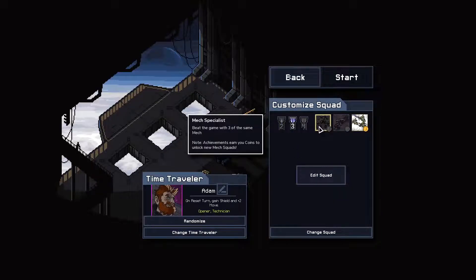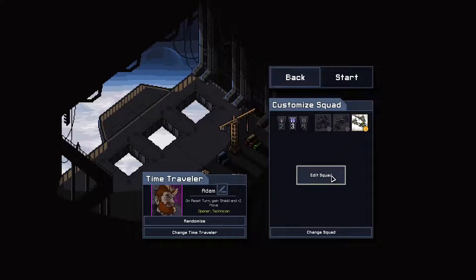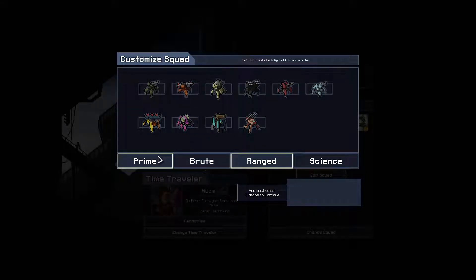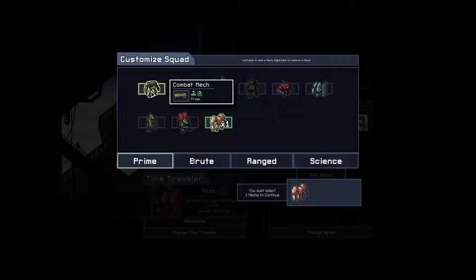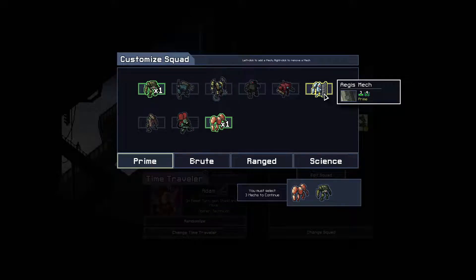So, three of the same mech or three mechs of the same class. If you were to go three mechs of the same class, what is the best class to use? I would still probably say Prime. But this time perhaps with the Pitcher mech, the Punchy mech, and the Flippy mech. I think that's what I'm going to try.